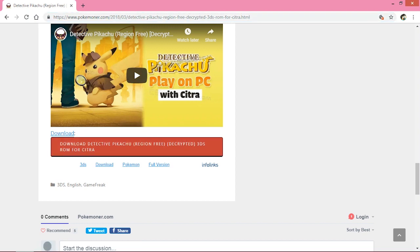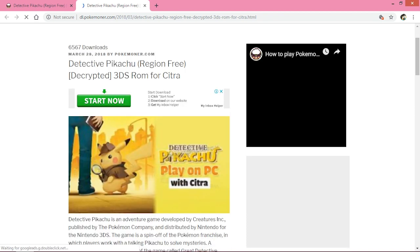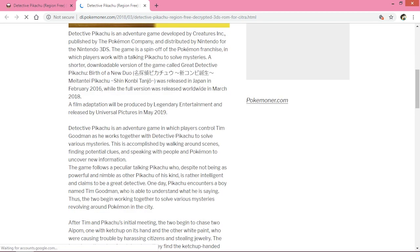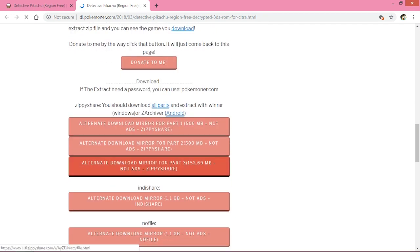You'll see a link — if you click on that it will take you to a webpage very similar to the one we visited earlier. But if you look closely, this one is a little different. If you scroll down, you'll actually find the download links, and they're split into 3 parts.